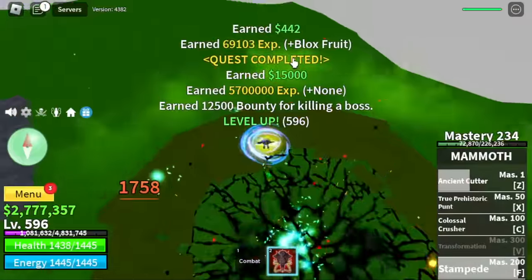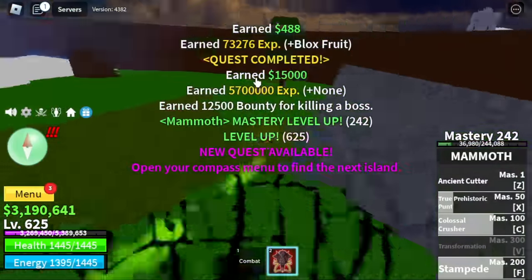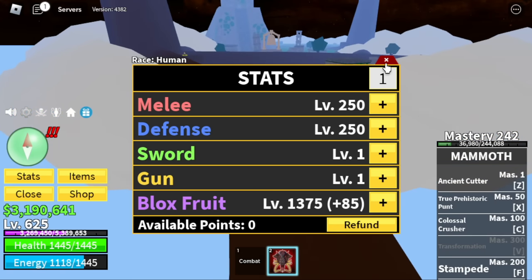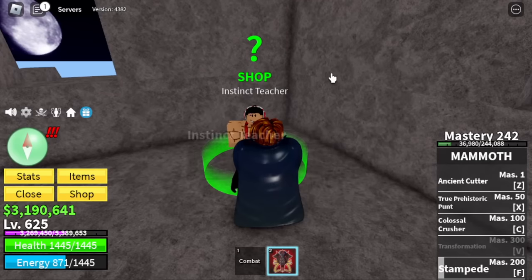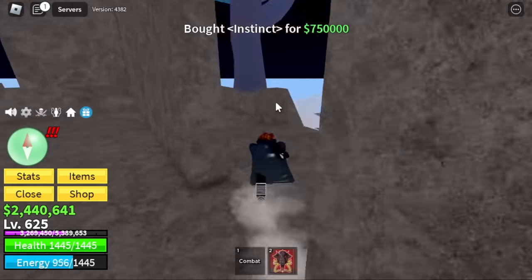Goal here is level 625 because we just want to unlock Observation Haki before leaving this area. Here are the stats: 250 melee defense, Blox Fruits 1375. Observation Haki, or Instinct — to avoid copyright.